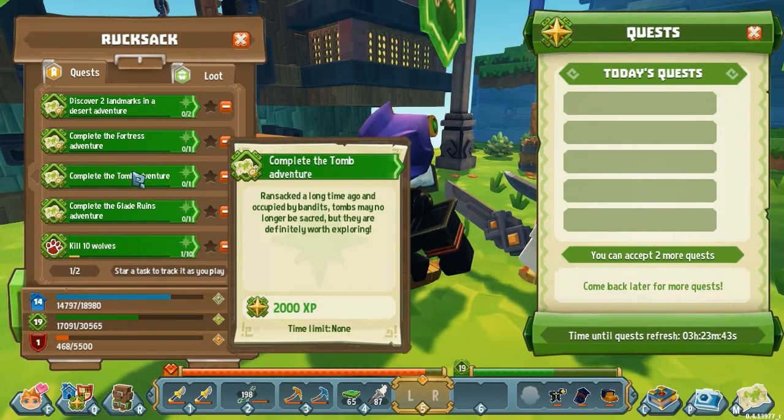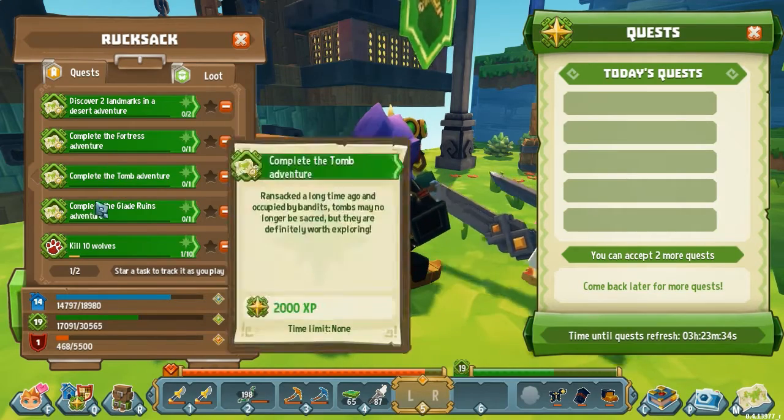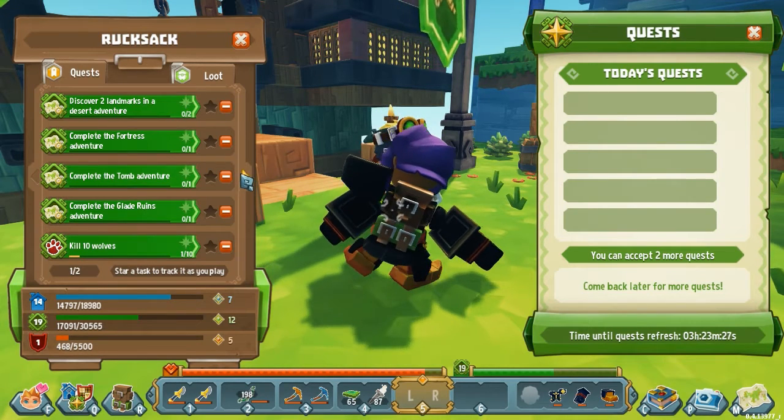These are just standard daily quests now — complete the tomb adventure. It's going to ask you to go to very specific places and do very specific adventures, which was never a common daily thing before. So now I need to go and do three very specific quests in one day for my dailies. Maybe that's a little more time consuming, but something to encourage you to invest more time.